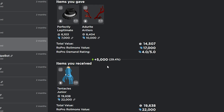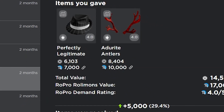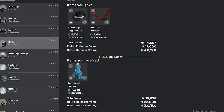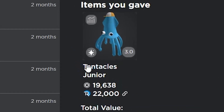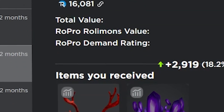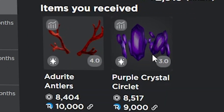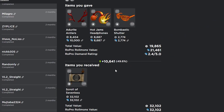I ended up getting the tentacles jr. for really cheap as well — I gave the legit and the adora antlers for it, so that was a 5k win. Then I traded it off for an 8k win, ending up winning 13,800 Robux off this tentacle. I also traded my overseer all-seeing pendant for the adora antlers and the purple crystal circlet — another 3k win.